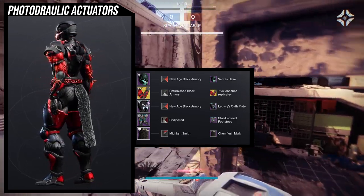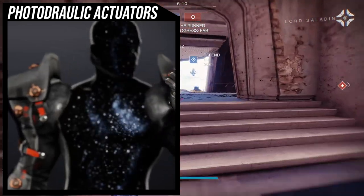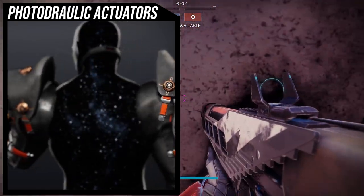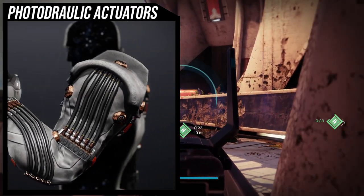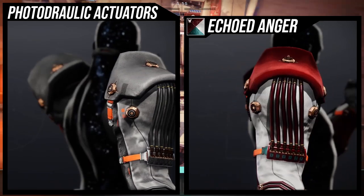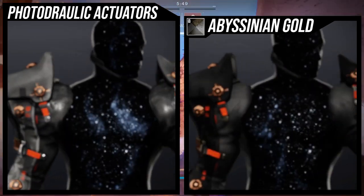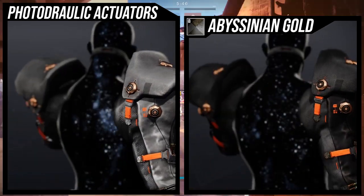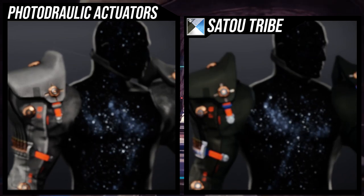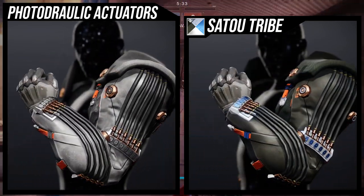Watch that video if you guys haven't seen it because it's really cool SIVA-inspired stuff. For the last ornament we're looking at is the Photodraulic Actuators — definitely one of the coolest looking ornaments for the Synthoceps. It's just unfortunate that the shoulder pads are way higher than any of the other ornaments, which looks weird in my opinion. I really, really like how it looks overall, but unfortunately it does not shader that well. You guys will see that the orange straps actually don't change colors. So if you guys don't like orange, that's tough, because that's literally locked in.